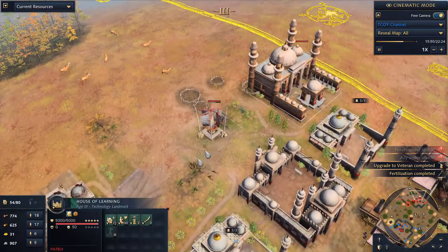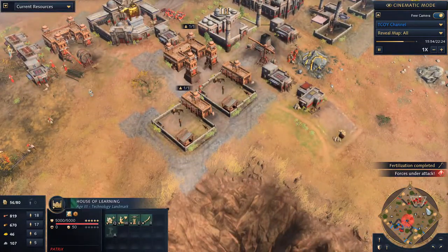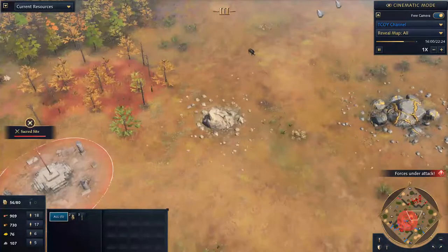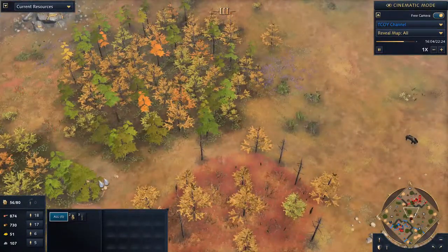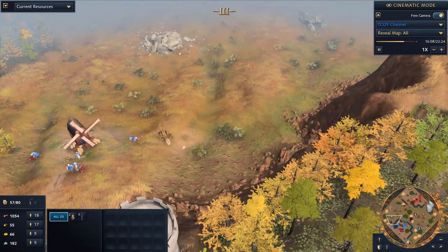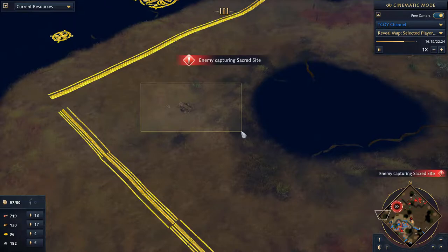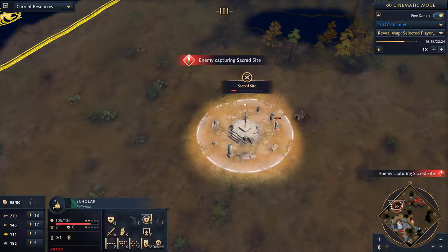It's really good to get those relics and sacred sites as Delhi Sultanate because you get a big gold boost. You can see on his side he has one relic here, a second one here, he came to fetch a third one which was somewhere around here. I picked up the one in the back. There was one all the way back here too. Now I see he's going for the second sacred site.